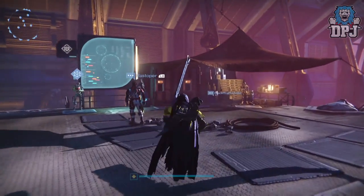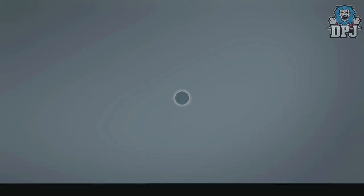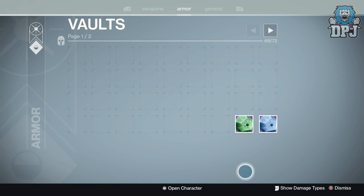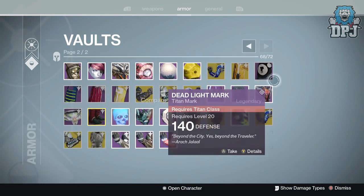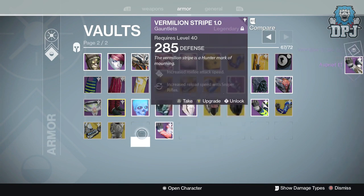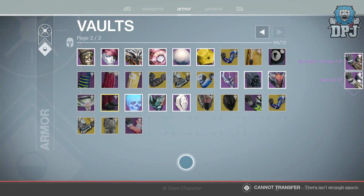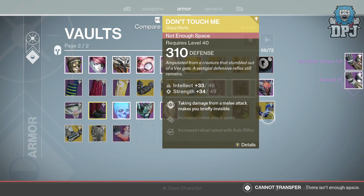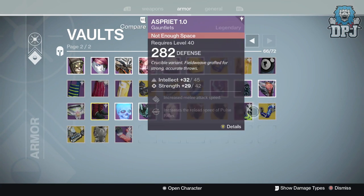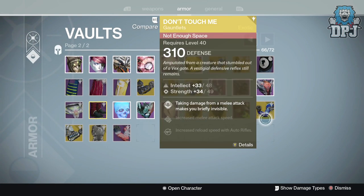I probably want to get things in between 310 and what these are at the moment. I've got one that's 300, one that's 285. I should have saved that 291, shouldn't I? I mean I've got Don't Touch Me at 310 there as well. I've got quite a few things here.